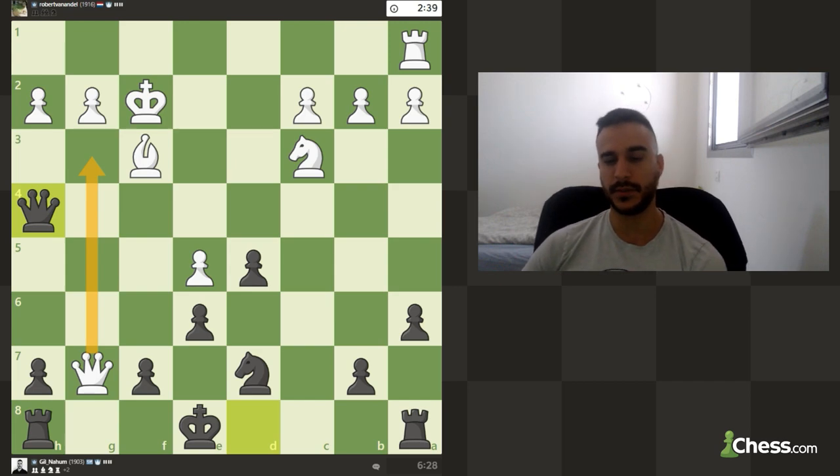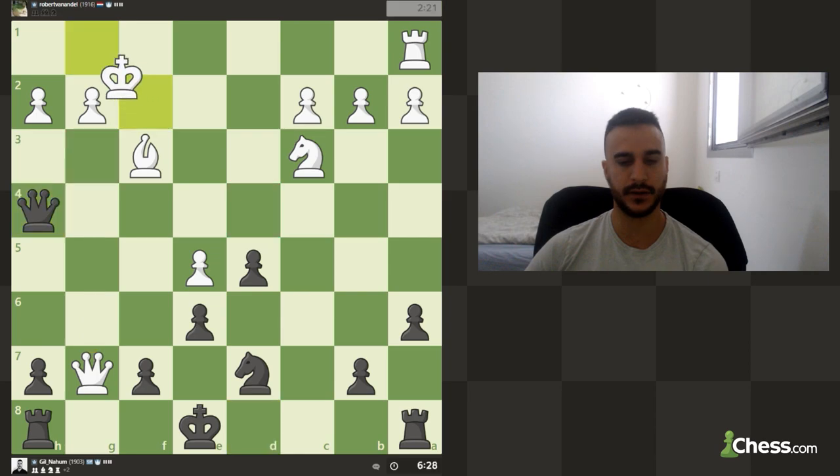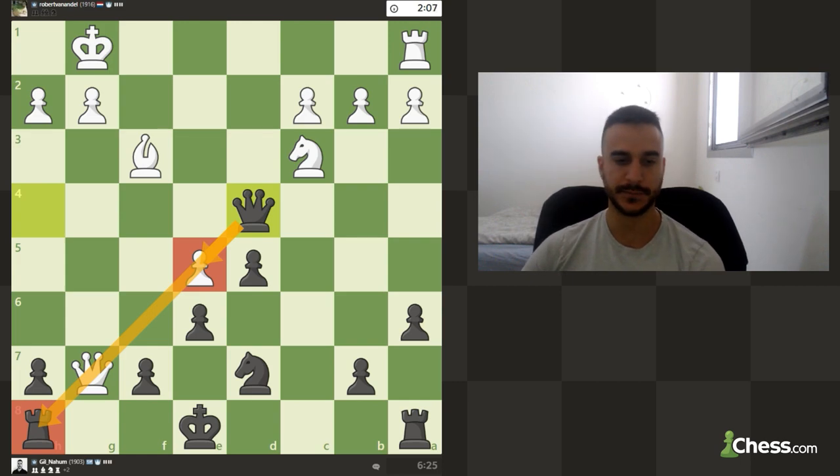Even though this position is a bit scary - our king is in the center, we didn't castle - it feels like our position is a bit compromised, but to be fair we are completely okay. If he offers us a queen exchange we can take and then put a rook on the g file, put the rook on the c file. Now we can go with the immediate plan, giving another check. And now we can take this pawn again - taking this pawn with the queen also guards this rook, so this is a win-win situation for us.